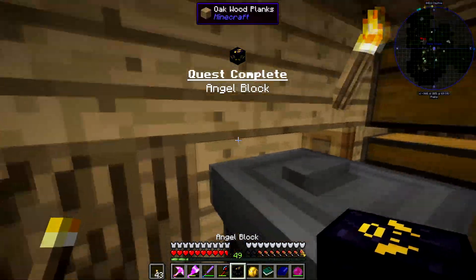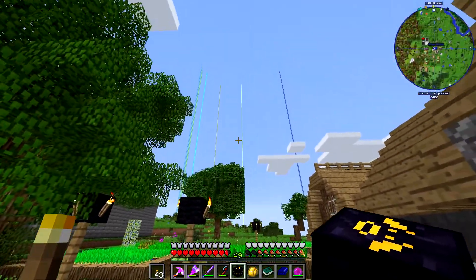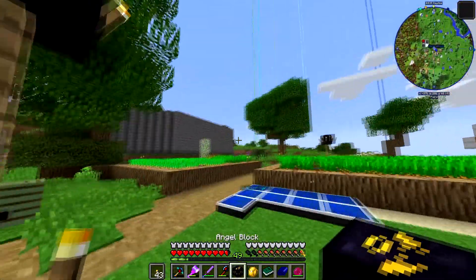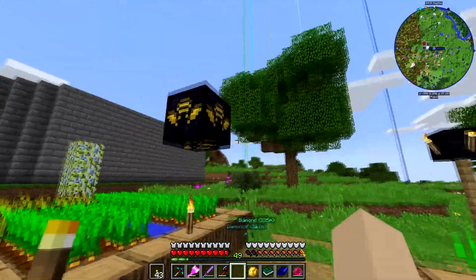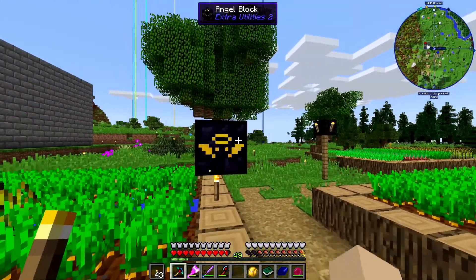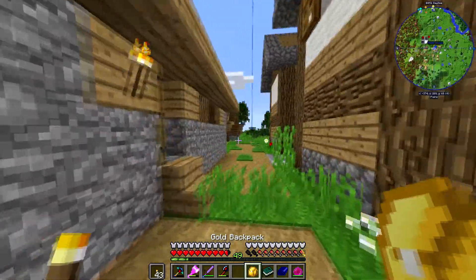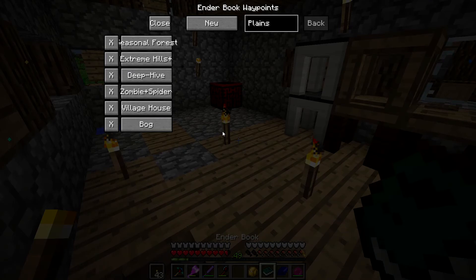We got ourselves an angel block. If you haven't seen one of these, they're absolutely amazing. They're so useful for building in places like the Nether because you can place them anywhere in mid-air. If I want to build 100 blocks up, I can just fly up, place this, and start my build instead of pillaring all the way up. Very useful utility block.